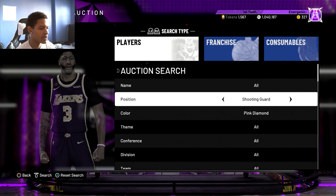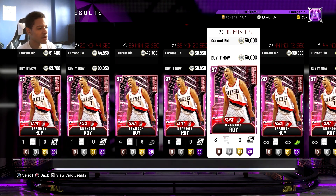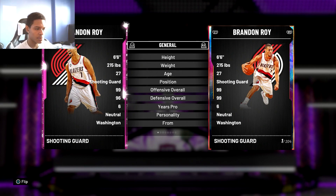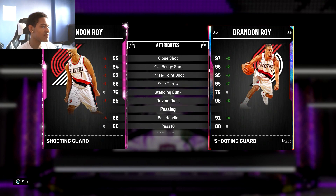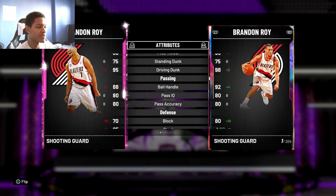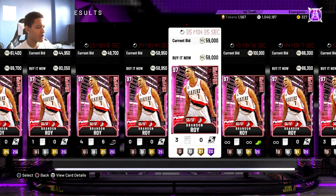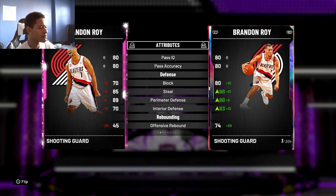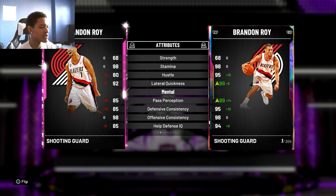For the shooting guard position we're going Pink Diamond and looking at Brandon Roy. He's one of the better Pink Diamond shooting guards available with 20 Hall of Fame and 21 gold badges. Comparing him to the Opal Brandon Roy, I don't think it's much of a drop-off - he can still shoot with a 92 three-pointer, still dunk well with a 95 driving dunk, and has the same release. His defense is decent: 89 perimeter and 85 steal. He's also athletic: 92 speed, 90 speed with ball, 92 acceleration, and 95 vertical.